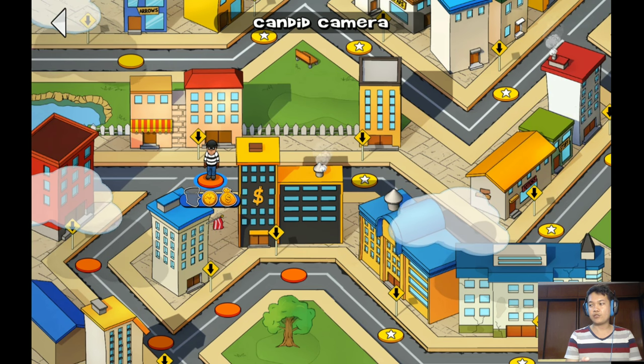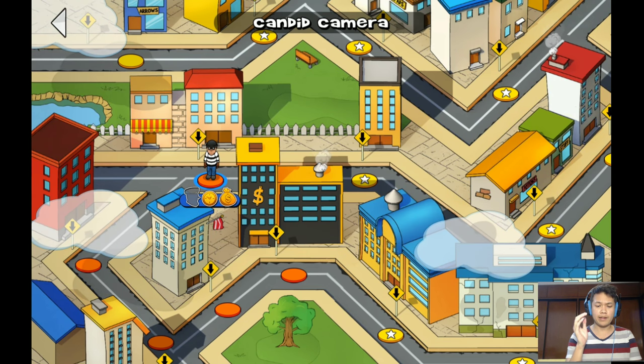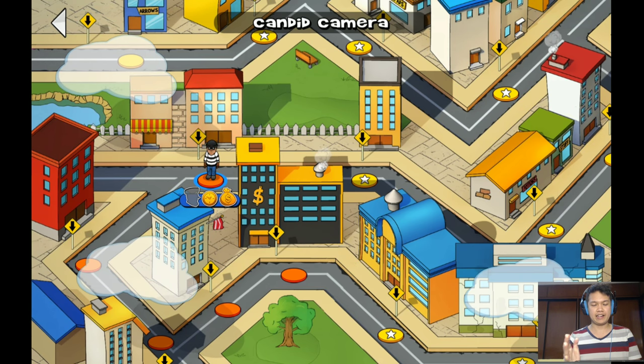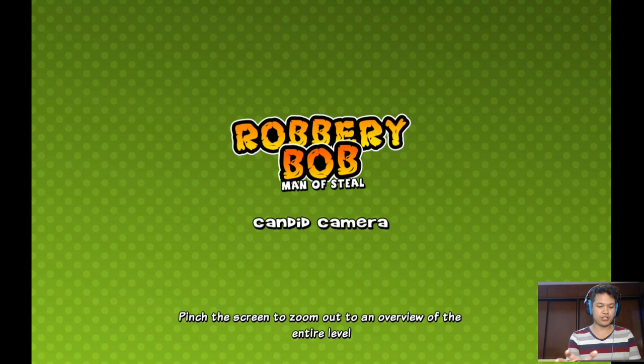Hello everybody, my name is KittySan. Today I will do the perfect walkthrough for Candid Camera — Dobry Bob Chapter 2. Let's go.